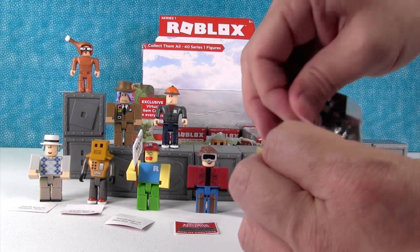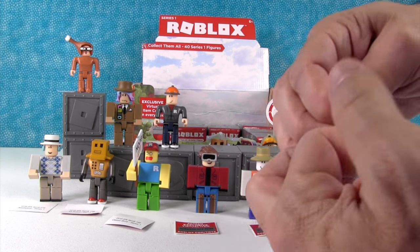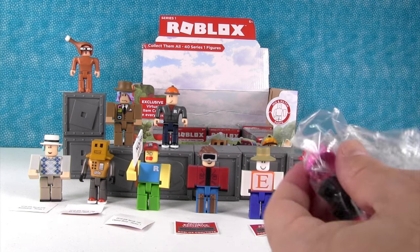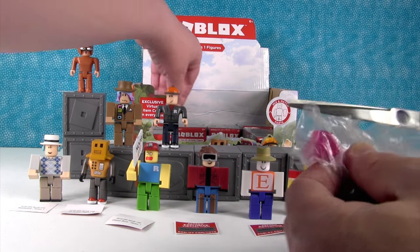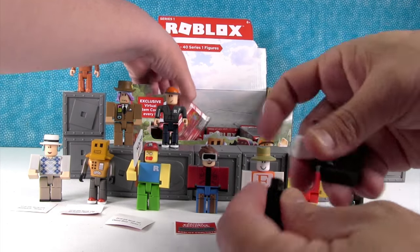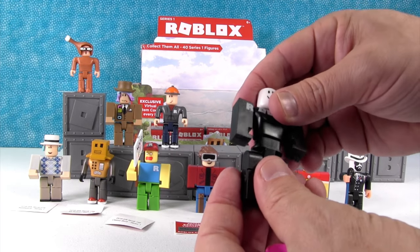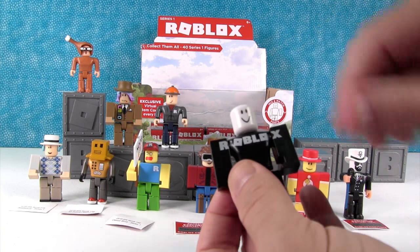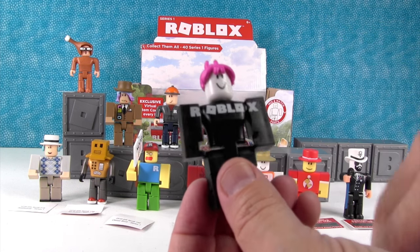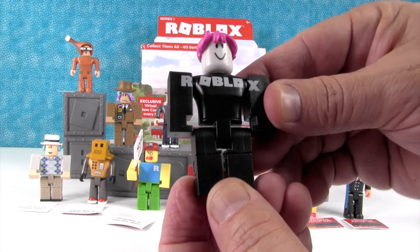Check out this guy — I think this is... a girl. That was specific — it was very generally specific. An R! Shannon has completed the search for the R. Ooh, pink hair. So this is Girl Guest. I just love her outfit — the pink hair.